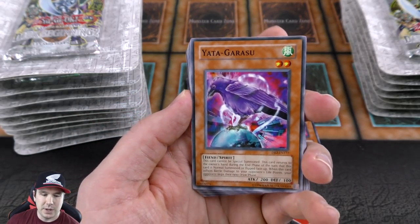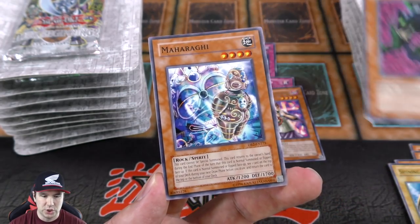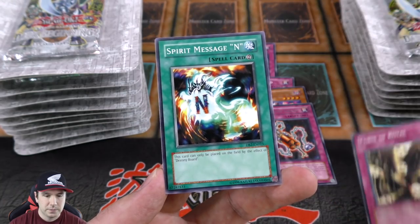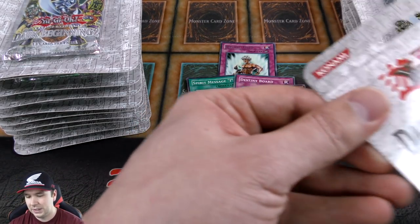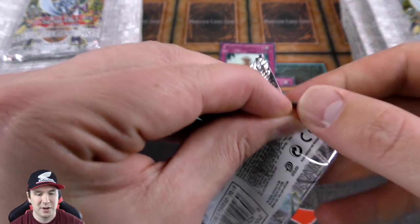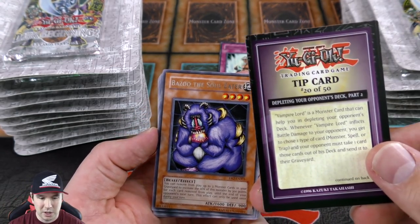Tip card 21 of 50, and we have one of my all-time favorite cards — the purple bird of doom, Yata-Garasu. Very beautiful. Laser Fiend, the Shining Friendship, Dragon Seeker — this originally came in one of the old school tournament packs, maybe tournament pack four. Blast with Chain, Spirit Message — put that down for Destiny Board. Block Attack — some nice classic commons that have seen a lot of play over the years.